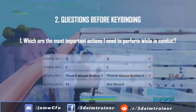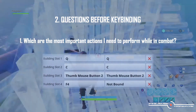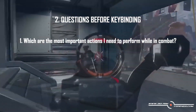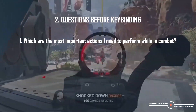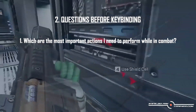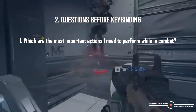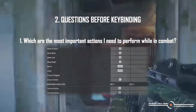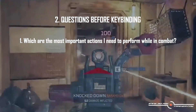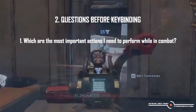This implies that your building keys need to be easily accessible without compromising too much on your mobility. But if we take a look at Apex Legends, it's a different story. Apex Legends is a very aim-oriented game with a more classic FPS feel. The most important aspect of combat is aim and recoil control while at the same time throwing your opponent's aim off by moving in an unpredictable way, meaning weapon keys and movement have top priority. So while both are Battle Royale games, they require different mindsets towards keybinding.